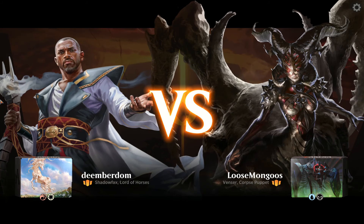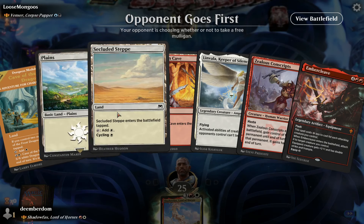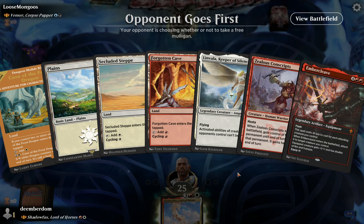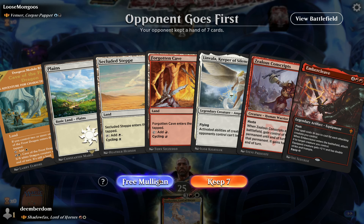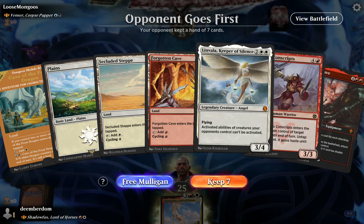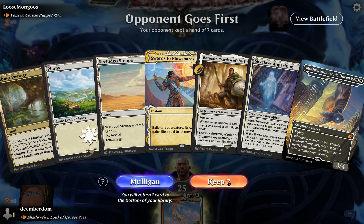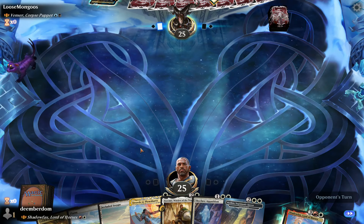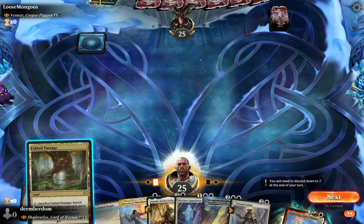We're playing Venser, Corpse Puppet. Venser is a 2-mana 1/3 with lifelink and toxic 1, and whenever they proliferate they get to choose one of two bonuses, one of which is to make a 3/3. This is a rough hand — this is a mulligan. The next hand is better but the mana is awkward and we don't have any super early plays; we're sort of stuck at 3 mana.